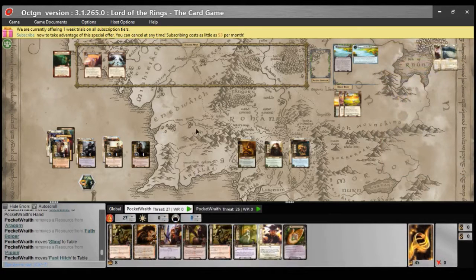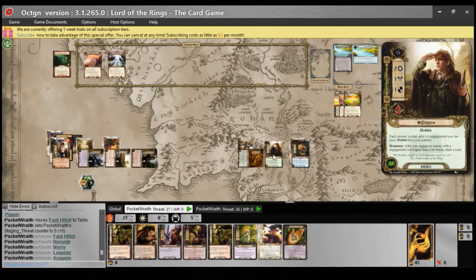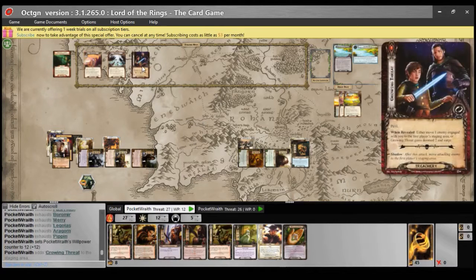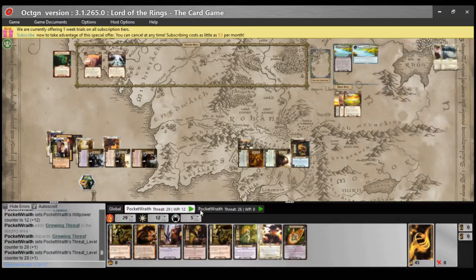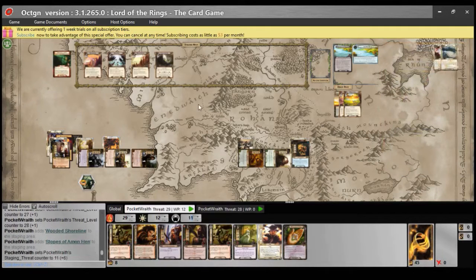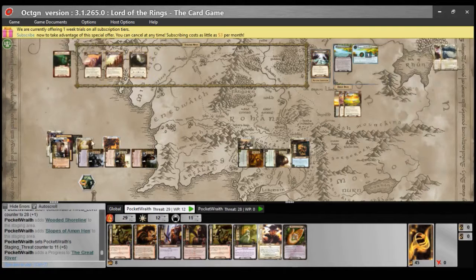There's five threat in the staging area, and the only enemies I have to worry about are those which attack from the staging area. We reveal an encounter card — either move one enemy engaged with you to the first player staging area, but I can't do that because I don't have any, or it gains Doom 2 and Surge. Doom 2 and Surge with a Wooded Shoreline is annoying. Slopes of Ammon Hen as well — this is troublesome, a troublesome amount of threat. That might make one progress, but still, I will travel directly to Salon Gebir, and that will be the end of the round.